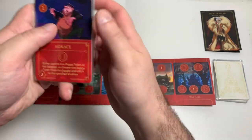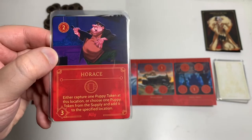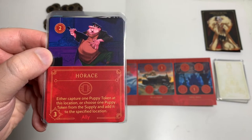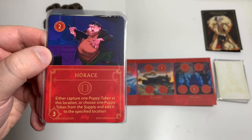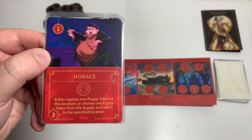Right off the bat we have Horus, which is a really important card for Cruella. He is an ally, costs two to play, has three strength. If you activate him, we can either capture one puppy at his location or choose one puppy token from the supply and add it to the specified location.